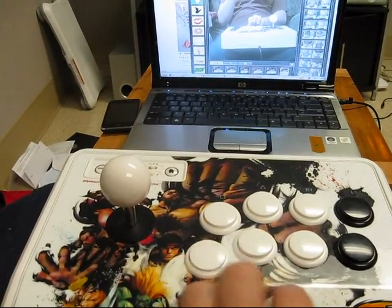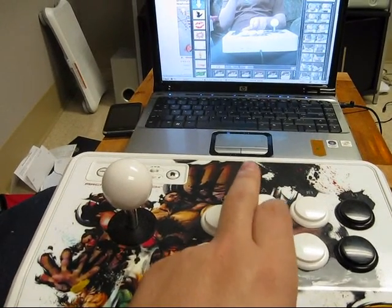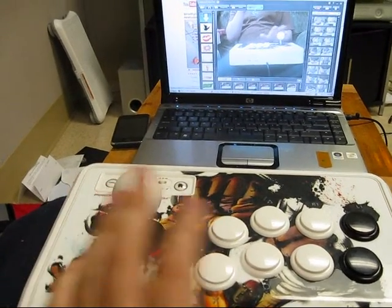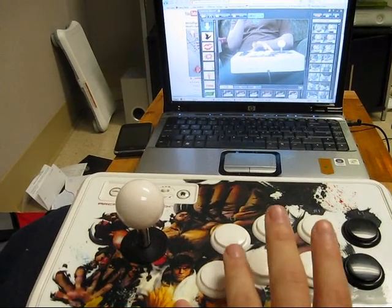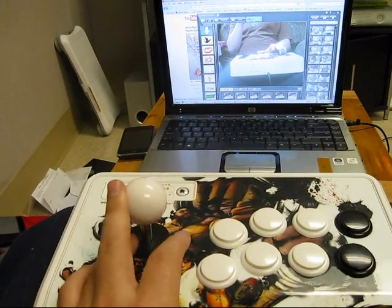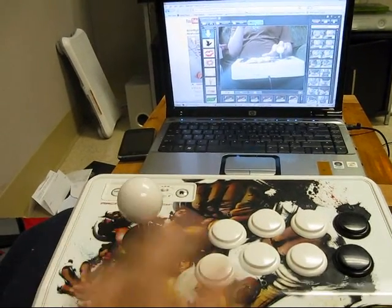Pop them in the air. As soon as you hit Light Kick, immediately tap your focus attack buttons. Then you've got to make sure you dash forward once that's done, so he moves out of it. Then you have time to do down, forward, down, forward — and that's kick buttons for the Ultra. That's pretty much all you've got to do, but you've got to make sure you dash forward right after the focus attack, otherwise you don't have enough time to pull off the Ultra.